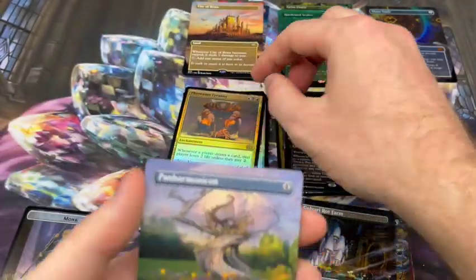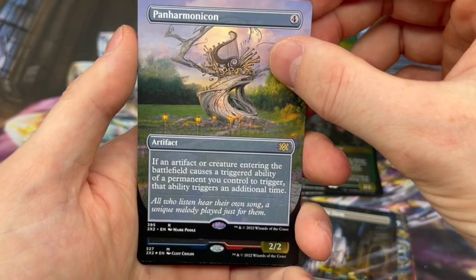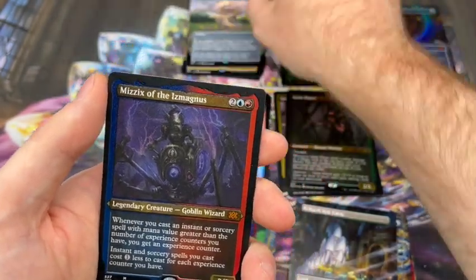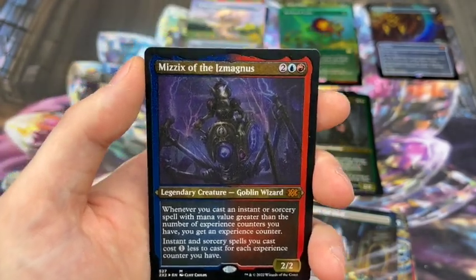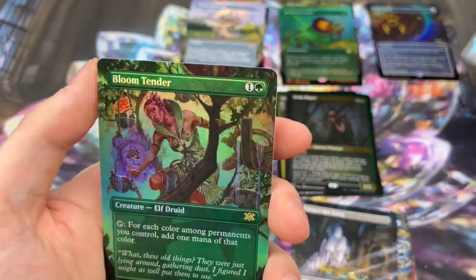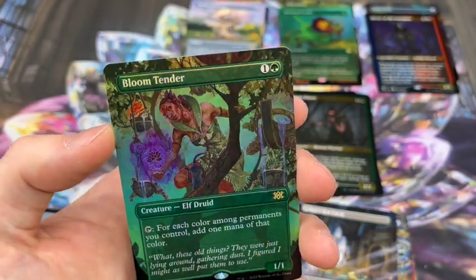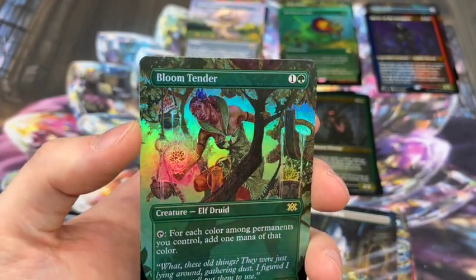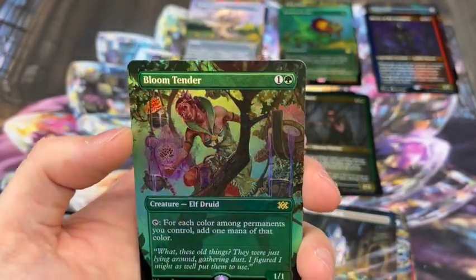First rare is Phyrexian Tyranny - okay, not the most exciting. Next we have another rare, Panharmonicon - very cool, love this card, it's absolutely integral to my Gruul Commander deck. We got a mythic in the etched foil slot - probably one of the least exciting mythics but it is kind of cool-looking art, that's goblin wizards for you. And the last card in the box is a rare - Bloom Tender in the foil! Very nice, I think I've only pulled a non-foil one.